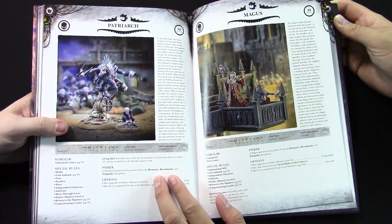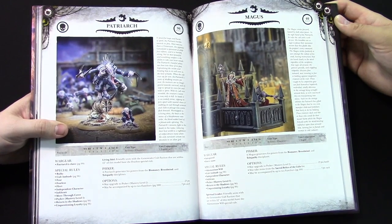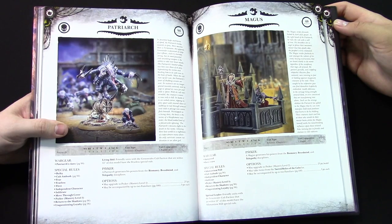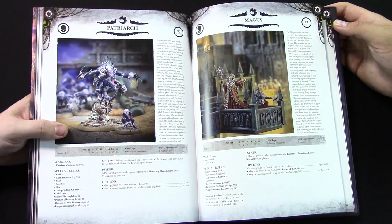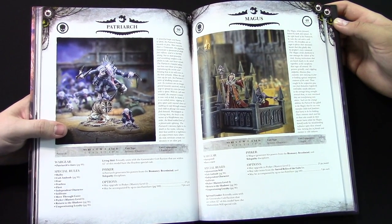On top of that, he's got access to Biomancy, Brood Mind, and Telepathy. Biomancy is obviously going to have some really dirty stuff — increased strength, toughness, all that fun stuff. Telepathy — let's just make him invisible. And we'll show why later on that's even worse. He is not friendly.